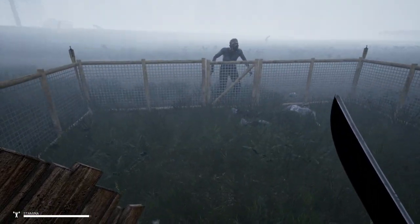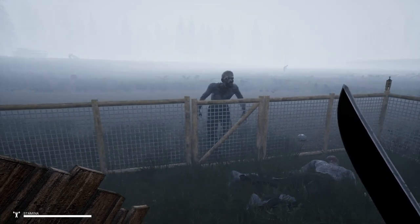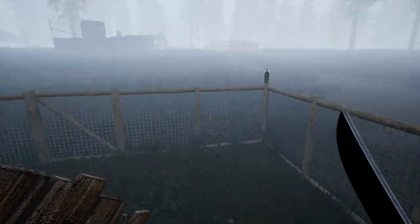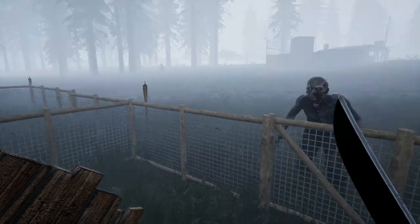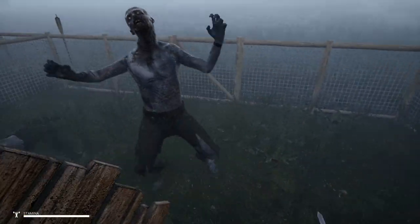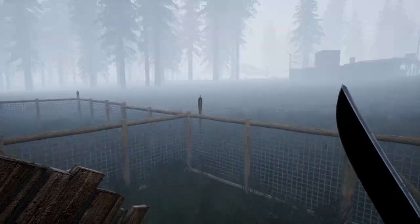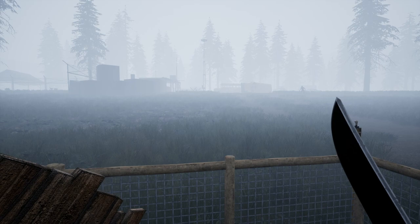Alright, the machete is a little bit better — that was three swipes, might be even less if I hit him in the head. The hitbox is kind of weird on the infected. They do not like coming in through that gate. I didn't time that right, so he was able to hit me. I did another reload and I'm back again with the machete — it's kind of a pain to get these guys in here just so I can test this out and show you which melee weapons are actually worth anything.